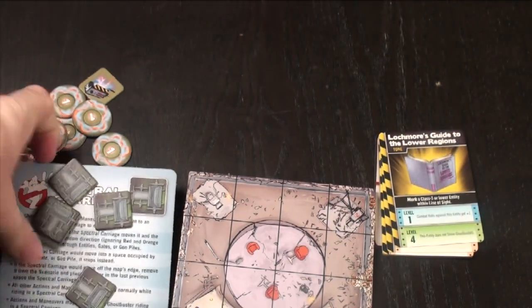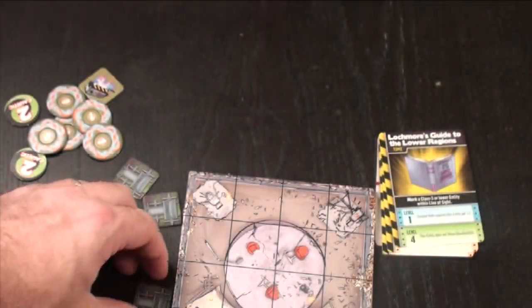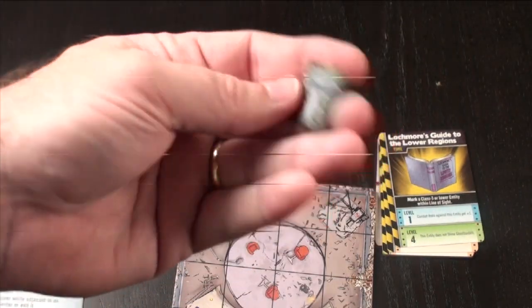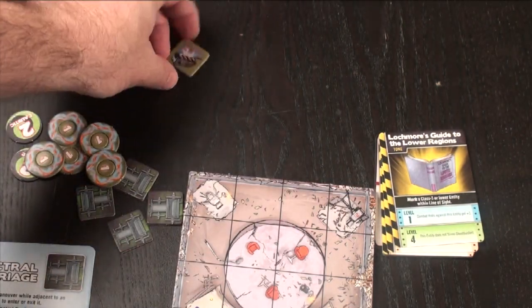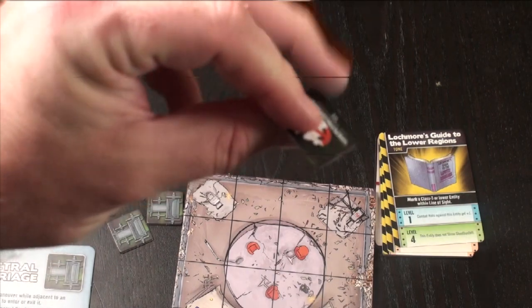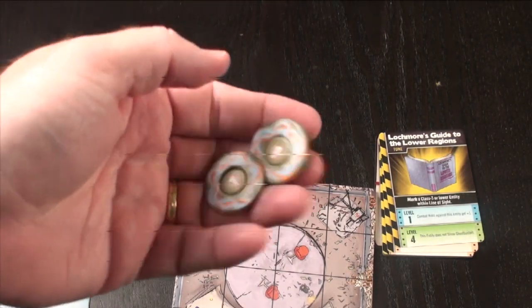These are nice. I like having Tully — Rick Moranis — as a playable character. You're going to get the Spectral Carriage rule set included. Mine came in my Kickstarter version, so I'm getting two of those. And you're going to get some Spectral Carriage tokens, which are very thick and very nice.